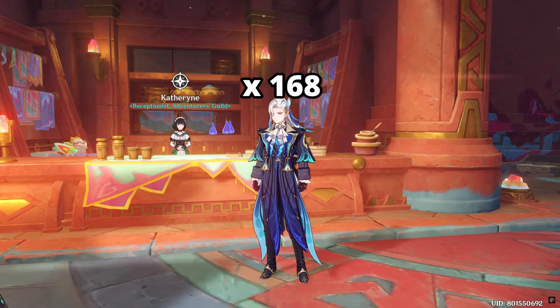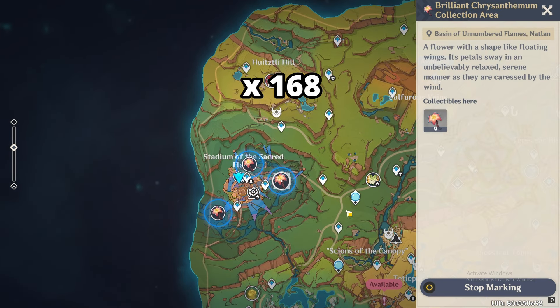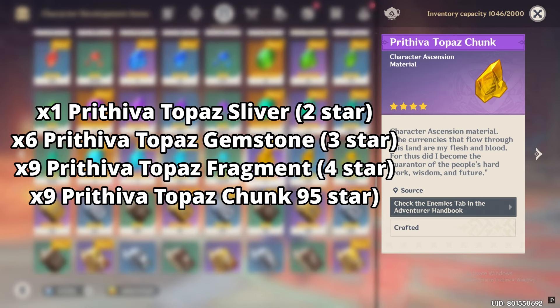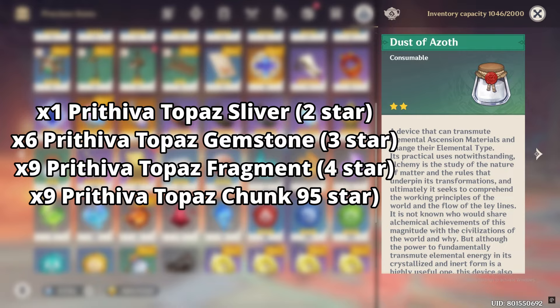You will need 168 Brilliant Chrysanthemum for ascending her. You can just track them in-game thanks to the new feature. As she is Geo, you need the Prithiva Topaz crystals. You can use Dust of Azoth to convert crystals of other elements to this one.